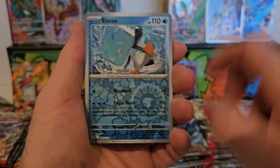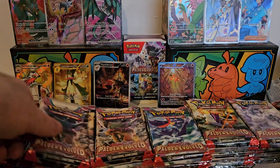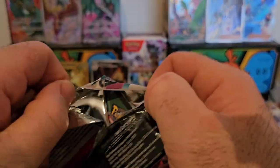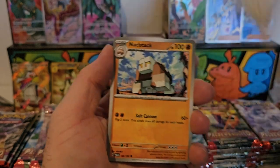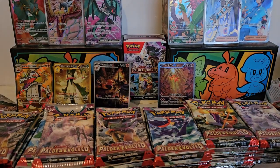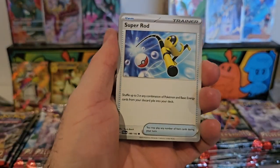We've got Slowpoke, Lilligant, Rockruff, Spiritomb, Mushhollow, Great Ball, and another Boss's Orders. I reckon the Chien-Pao is still the best card we've pulled — that looks absolutely fantastic, I love it. We've got Sneasler, Gastly, Maustic, Wingo, Nymble, mountains, Squirtle, Choice Belt, and Shinx — all very nice looking cards.